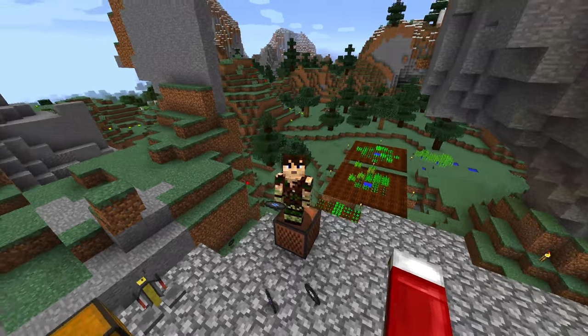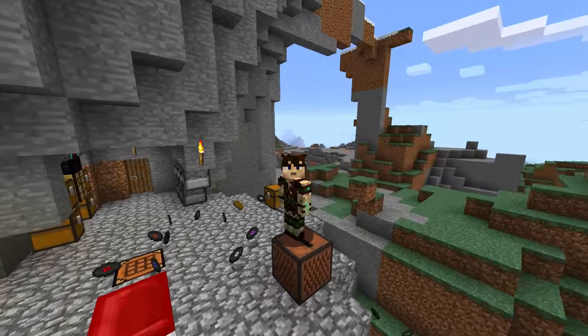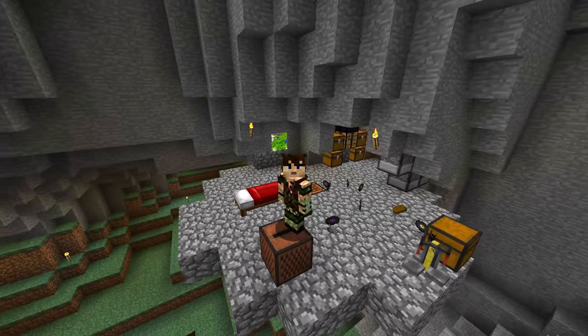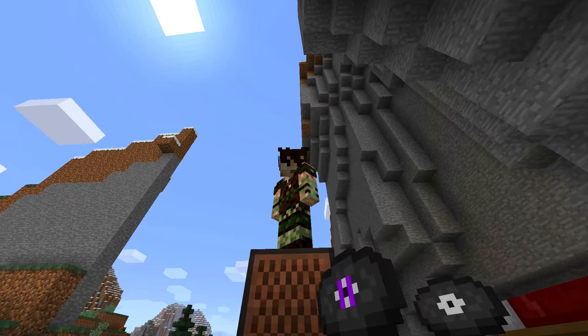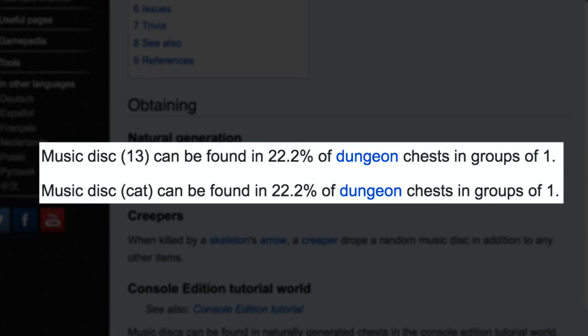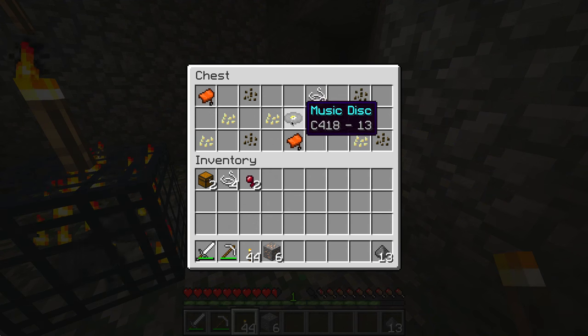Hello and welcome everyone to the easiest way to get Minecraft music discs in survival mode. We all love music discs — they're rare, they're fun, and there's quite a few of them. Most music discs do not generate naturally. The only ones that do are called 13 and Cat, and can be found in 22.2%, or about two out of every nine dungeon chests, in groups of one.